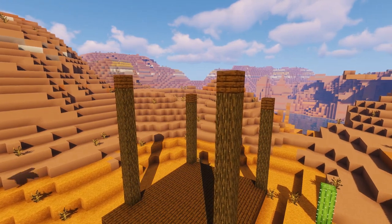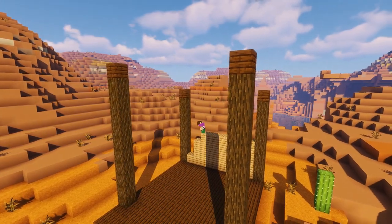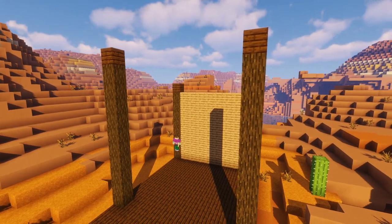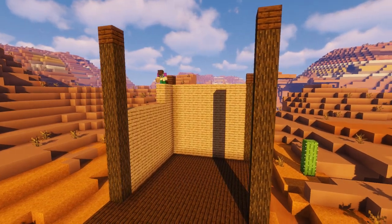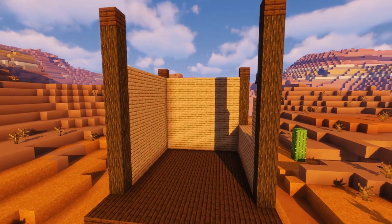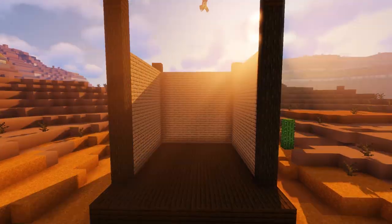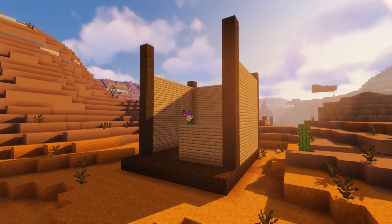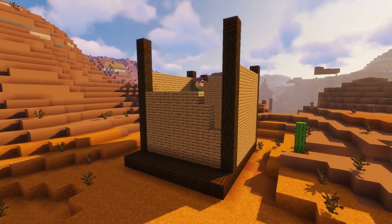We're going to plop a dark oak plank on top of each of our columns and then construct a rear wall using jungle planks, only as high as the dark oak logs. Then we're going to repeat the process on the two side walls. You might think jungle planks was a strange choice, but it looks good in the mesa biome and really fits in with the worn sandy theme we're going for. Then we build the front wall with jungle planks all the way up to the top of our front two columns.